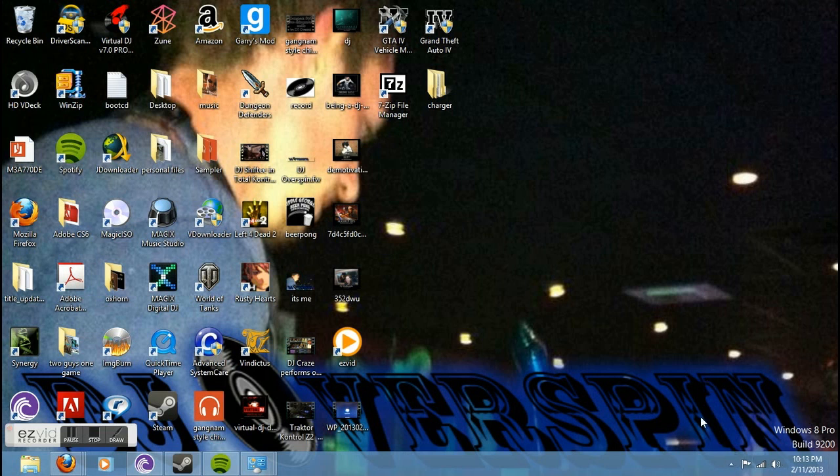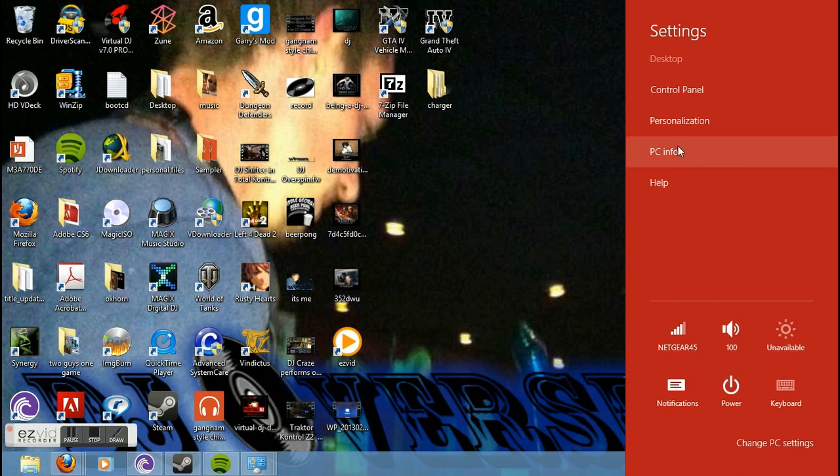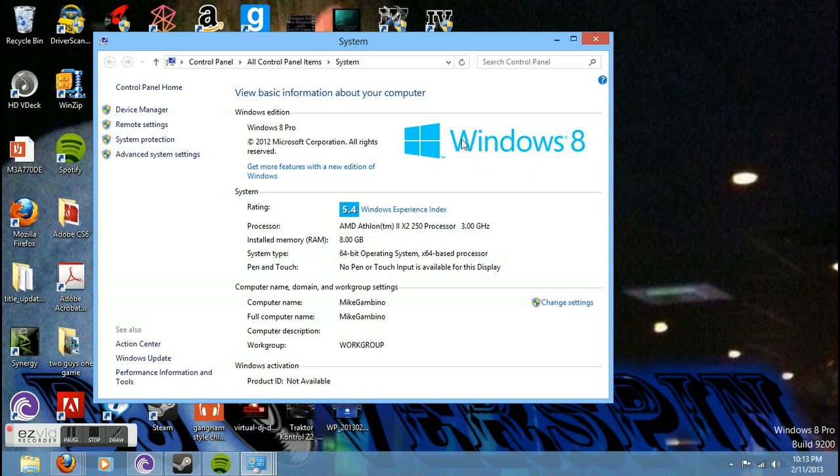Apparently, this is not an activated operating system. But to show you that it is Windows 8, I'm going to go ahead and go into settings and PC info. See if I can get there. Okay, Windows 8 Pro — you can see there, it's running a 64-bit processor with 8 gigs of RAM and a 3.0 dual-core processor.